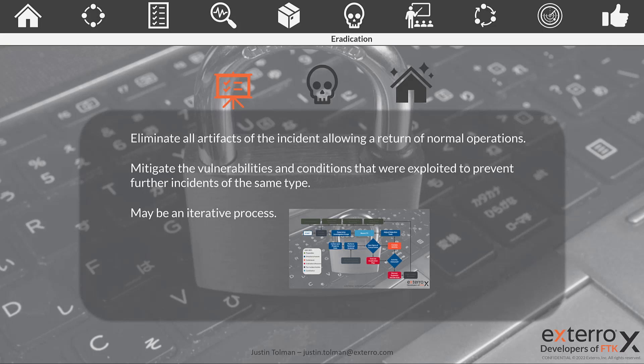The other thing we need to do is mitigate the vulnerabilities and conditions that led to this breach. We don't want this to happen again. Any first-time breach where we're experiencing some new vector is to a certain degree understandable — we need to learn from it and grow from it. That's what this is about, because you don't want to be breached by the same thing twice.